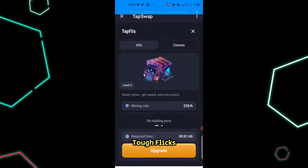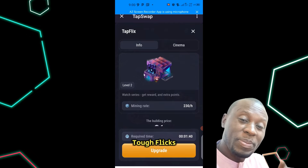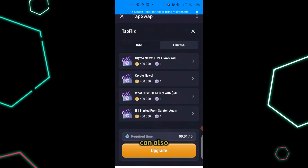The information on TopFlicks shows that I'm on level 2, and my mining rate is 230 per hour. I've upgraded and bought some things under TopFlicks — that's why you see that level. Otherwise you would be seeing level 0. The cinema videos you watch can also count for TopFlicks; some of those videos are tied to specific buildings.